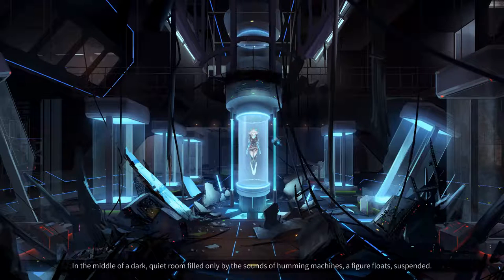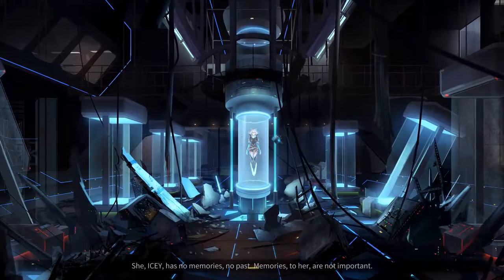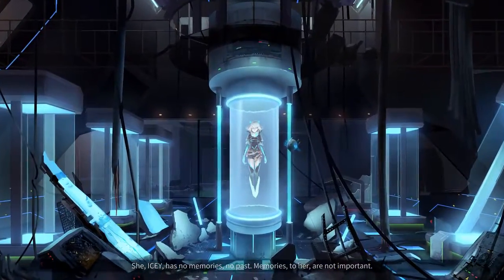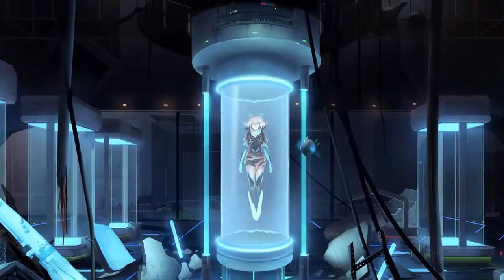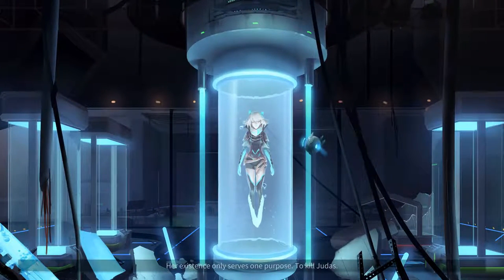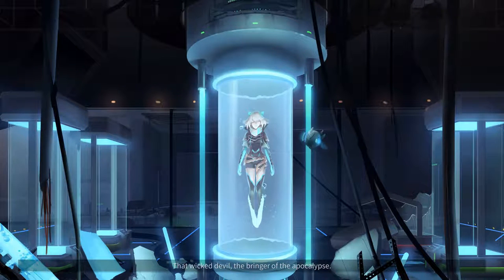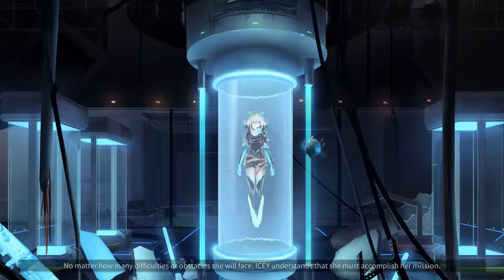In the middle of a dark, quiet room, filled only by the sounds of humming machines, a figure floats, suspended. She, Icy, has no memories, no past. Memories to her are not important. Her existence only serves one purpose — to kill Judas, the bringer of the apocalypse. No matter how many difficulties or obstacles she will face, Icy understands that she must accomplish her mission.